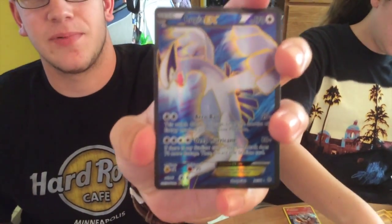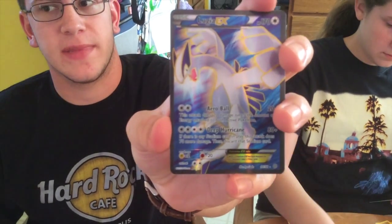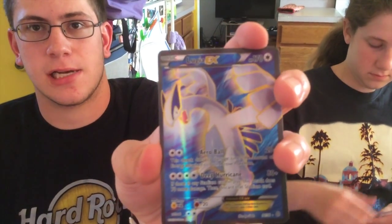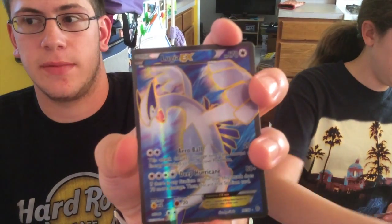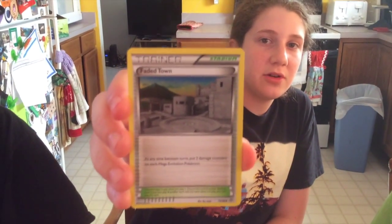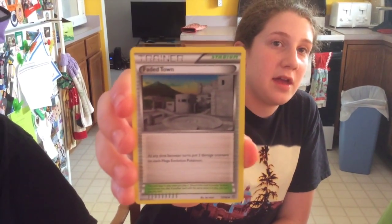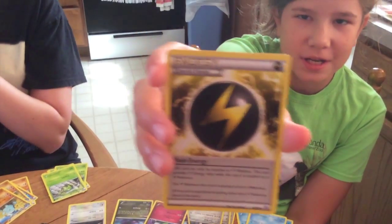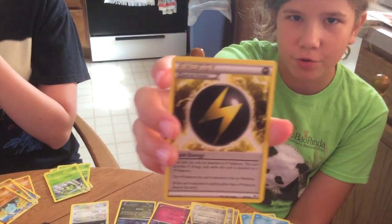The Lugia EX is basically a reprint of Mewtwo EX because it has the same X-Ball attack except it's Normal type, and the second attack is like Donphan's attack where it does 160 if there's a stadium in play. There's also a new stadium card that puts two damage counters on EX and Mega EX Pokemon between turns — very nice. And I got the new special Electric Energy called Flash Energy — any Electric Pokemon you attach it to has no weakness.